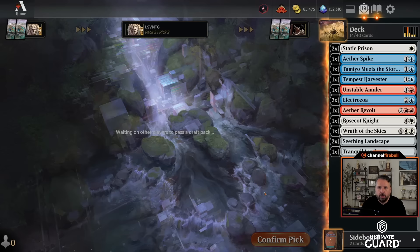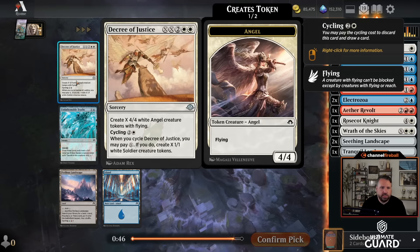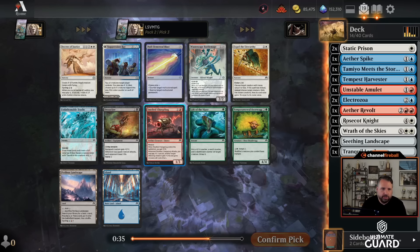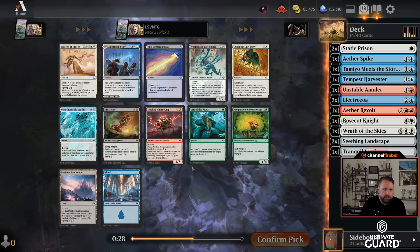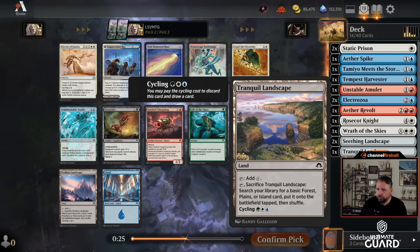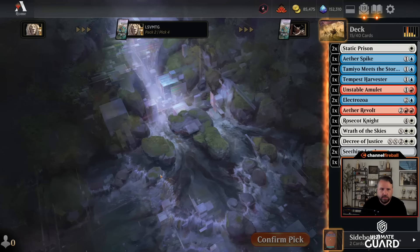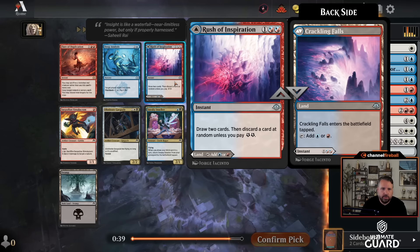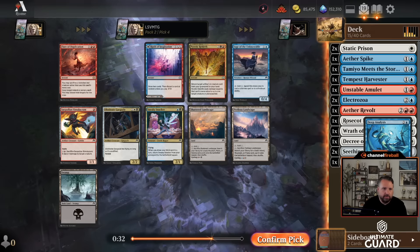I'd love to pick up an Unfathomable Truths, but I don't think I'm supposed to take it over a nice cheap removal spell. It's also really nice to be able to play Static Prison and the Wrath and not have them counter each other. Decree of Justice: six mana make one angel or eight mana make two angels — not great — but cycling: six mana, get a card and three soldiers. There's also Expelled Unworthy. A Jeskai land is kind of nice, but I think I should just take Unfathomable Truths — it seems like a pretty good card. I'll take the Decree: draw two cards and flashback draw two more.